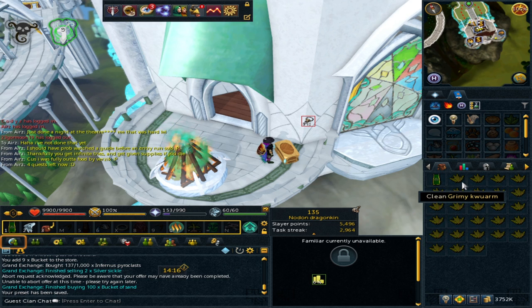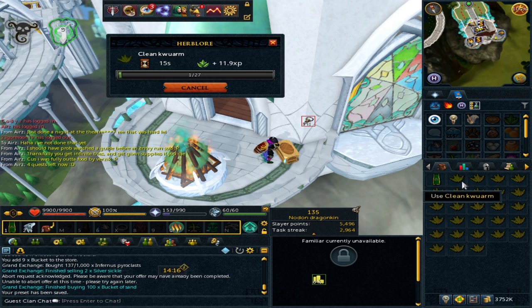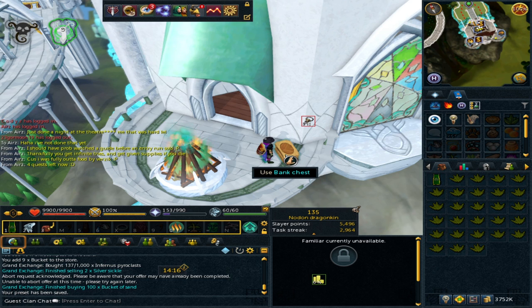One of the things which has always made money in the game is cleaning grimy herbs. However, if you were to clean a grimy herb pre-99 Herblore, this is the sort of speed it will be. You're having to clean each herb individually, so it's about 15 seconds for a full inventory, which isn't bad at all and you will still make money doing that.